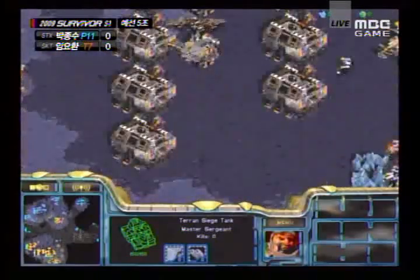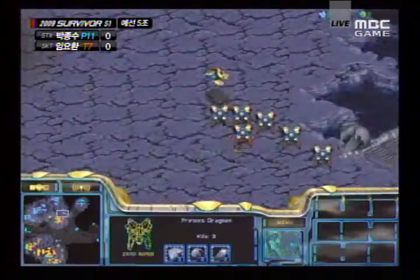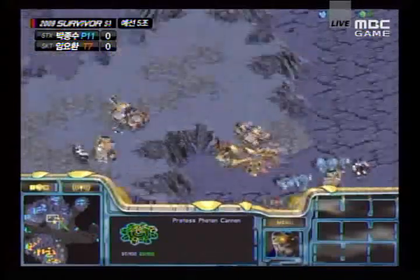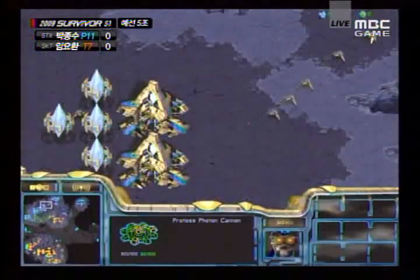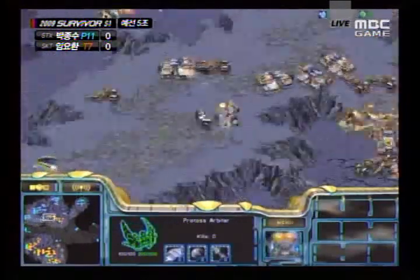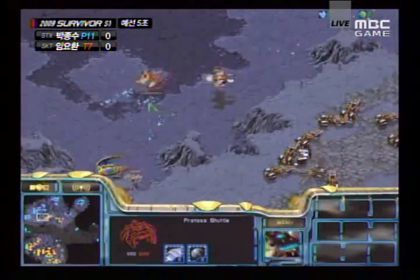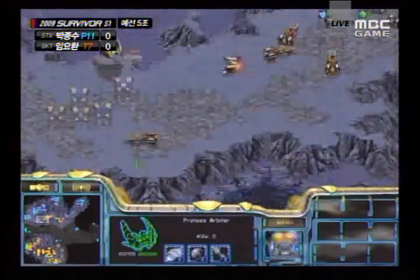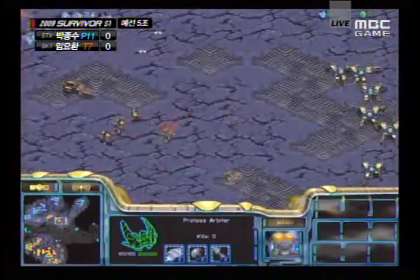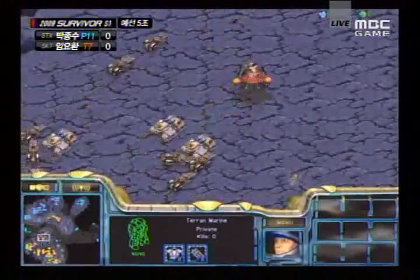Boxer might be a little bit vulnerable to counterattack, but he's got enough factories to counter with any troops flooding out. That 12 o'clock location is up — it's not going to stand for very long though. As soon as Boxer decides to push up, he can shell basically that entire area. Probes flooding out, heading towards that third base. A turret already up along the top in anticipation — that shuttle is going to get taken out by that wraith.